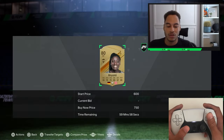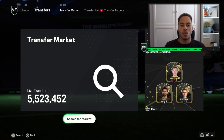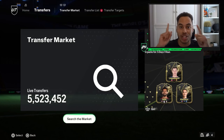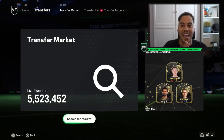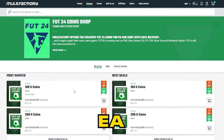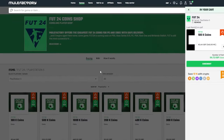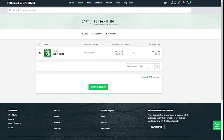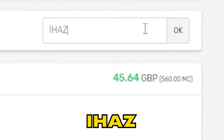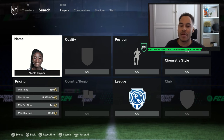Welcome back to the channel. We're here with my annual video on how to snipe faster on EAFC 24. Quickly, if you need any EAFC coins, make sure to check out mulefactory.com — they're linked in the description, they're cheap and reliable. Make sure to use my discount code 'iHasEAFC' at checkout for a discount.